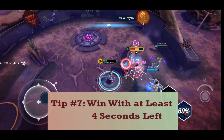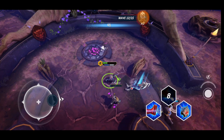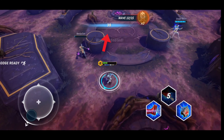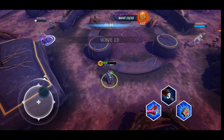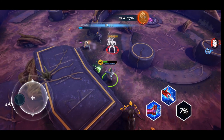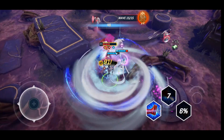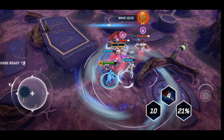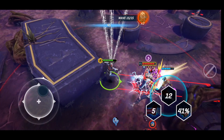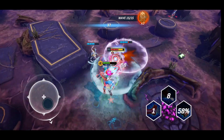Tip number 7: Win the match with at least 4 seconds left. This is more of a requirement than a tip. Once you deliver the final blow to the last enemy, there will be about a 4-second runoff before the game registers that you've won. So technically, you have 5 minutes and 56 seconds in which to beat Onslaught. Anybody who has lost a match after beating the final enemy with just a couple seconds left knows about this. Hopefully it will get fixed, but if not, be prepared to win with a few seconds left on the clock.